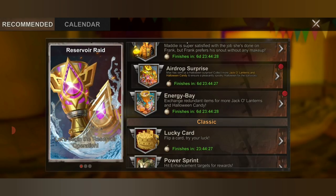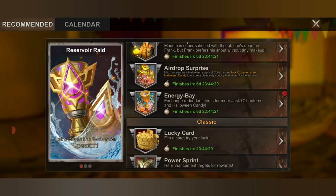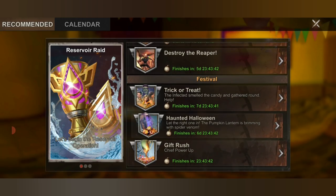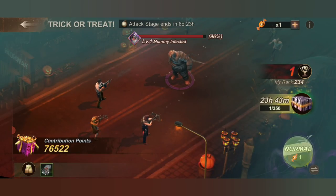The Airdrop Surprise is just a listing of where you're going to get all the items you need. The only place you are going to get your HQ skin is by playing Trick or Treat — nothing more.